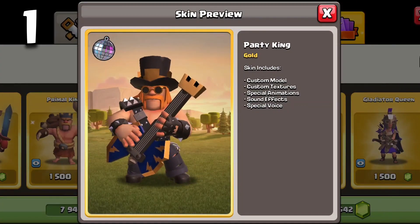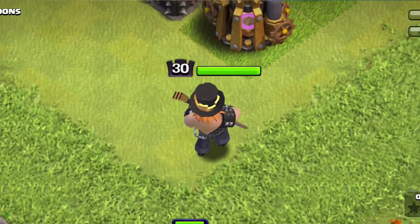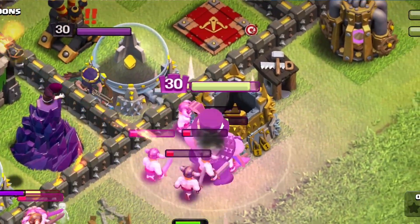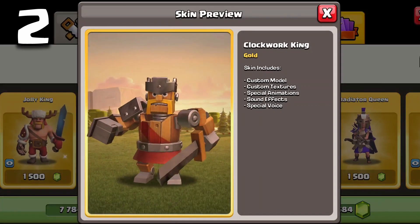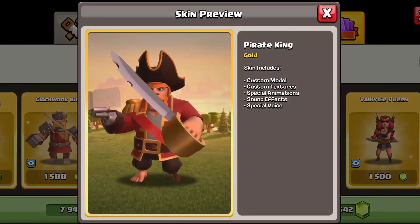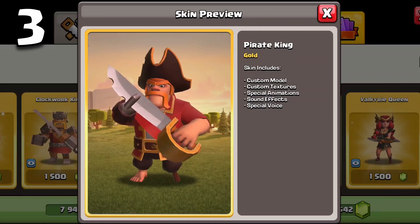The party king is the number one skin which will get the most value for your gems. He was very close with the clockwork king, but the party king's sound effects and animations are slightly better than the clockwork king. The clockwork king is in second place, and the pirate king is in third. He was just above the jolly king because he had a few more sound effects.